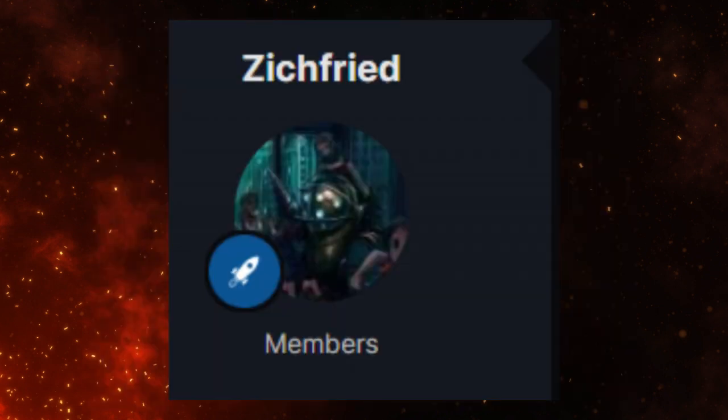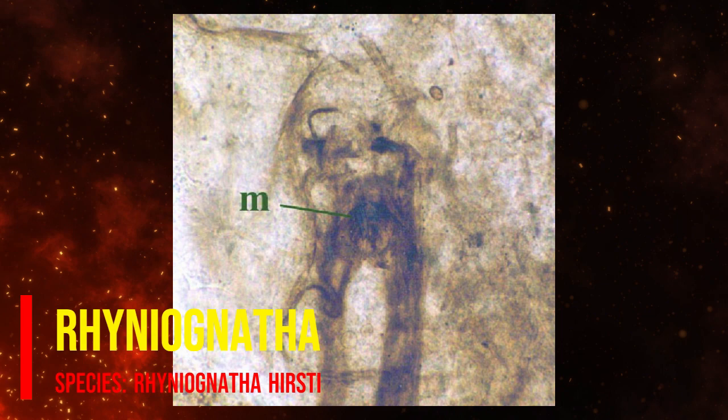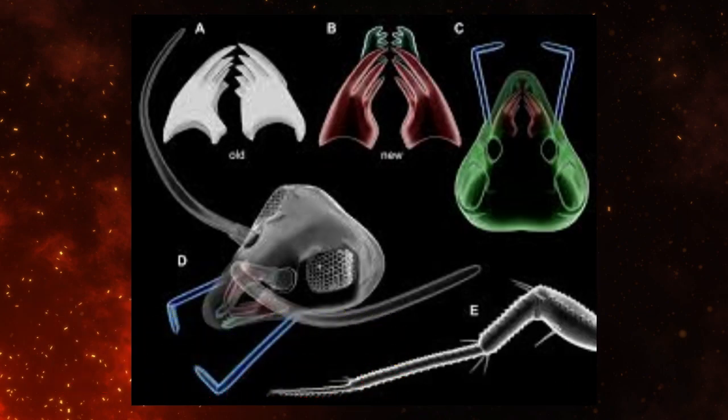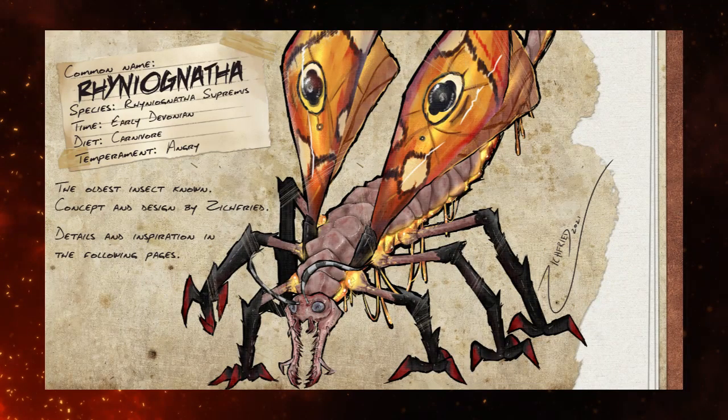The next creature was given by Zinchfried — the Rheniodnitha. The Rheniodnitha is an ancient insect that used to live in the early Devonian period, 400 million years ago. Not much is known about this bug, but it is one of the oldest flying insects, and maybe even animals, we know of. Zinchfried's concept will be in the description below.